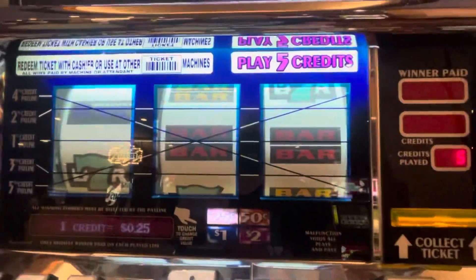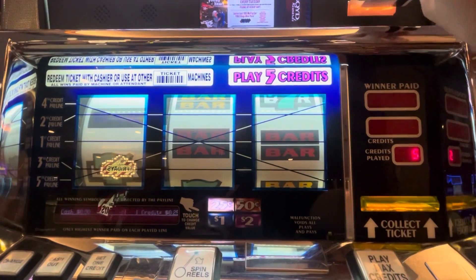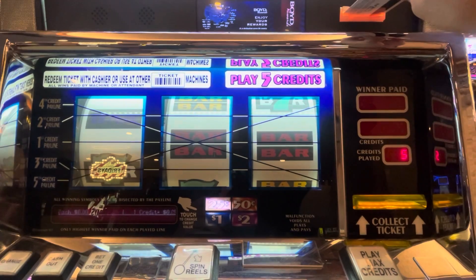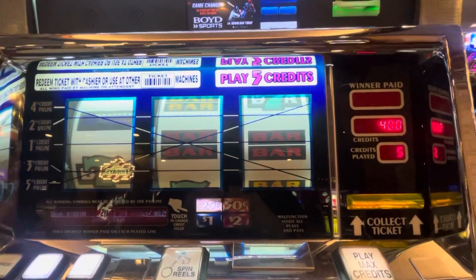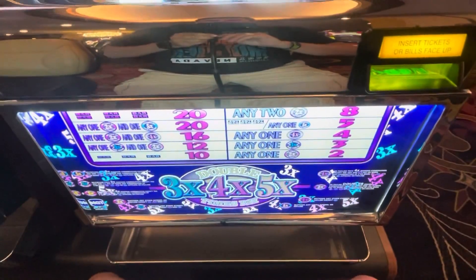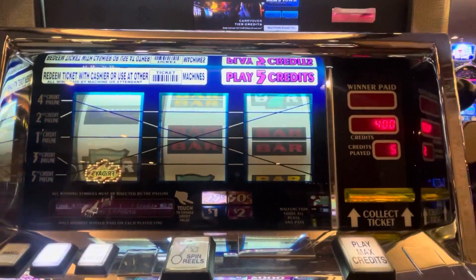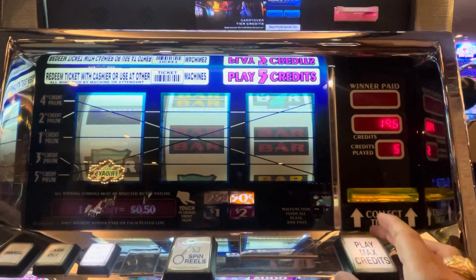We're gonna play this for some quarters and 50 centers. Machine number is 5220. 3x, 4x, 5x, double times pay. Let's bounce around between 50 cents and 25 cents.